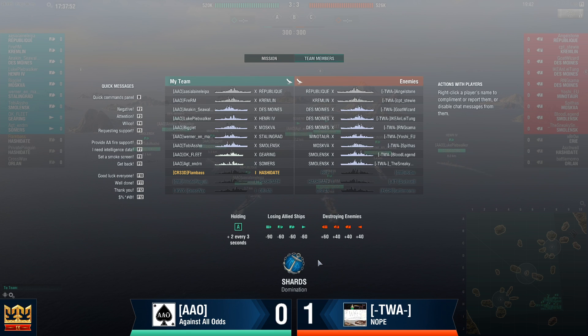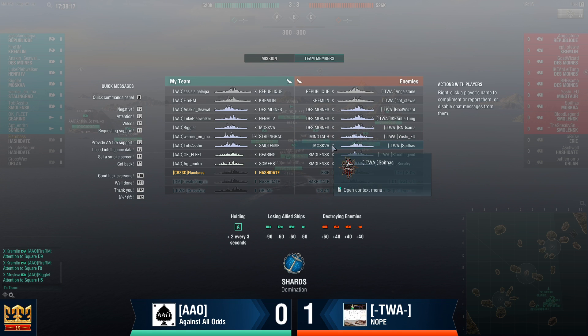Two battleships: Republique and Kremlin. One Des Moines, one Henry, one Moskwa, one Stalingrad, and one Smolensk, with two destroyers — Gearing and Somers. For TWA, we have two battleships: Republique and Kremlin, so they are a mirror match right there. But TWA goes back to their roots and they are showing with zero destroyers. Triple Des Moines, one Mino, one Moskwa, and double Smolensk.